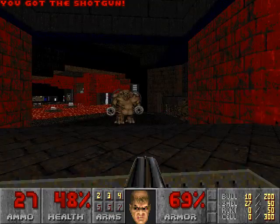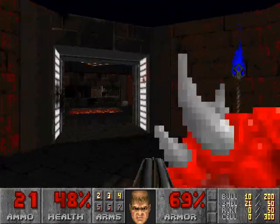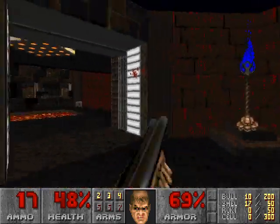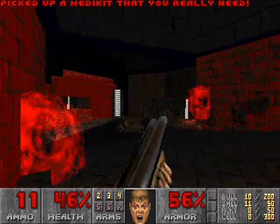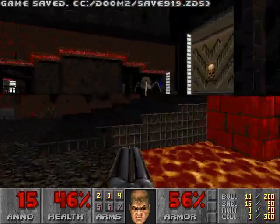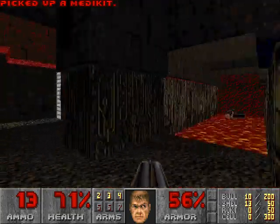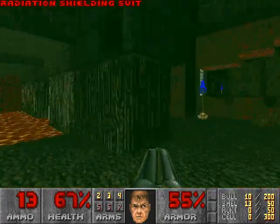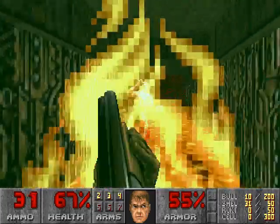The key here is that I'm getting attacked from broad angles. Now that the two cacodemons are dead, I should really just hide in the starting room and stop the attacks from one side. As soon as you leave the south room, there are two sides you can be attacked from.